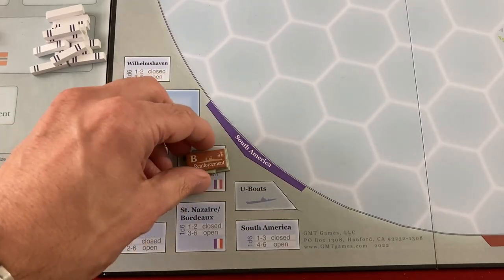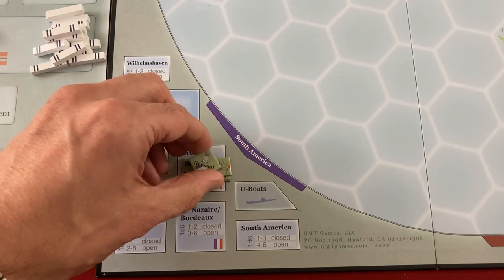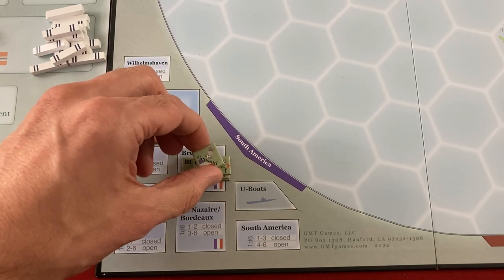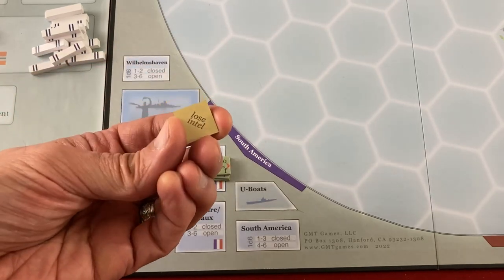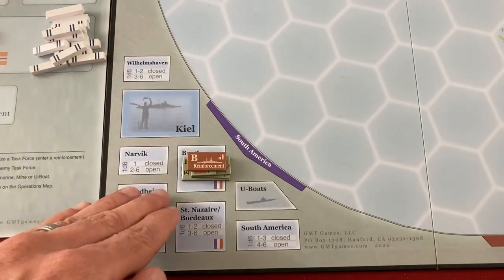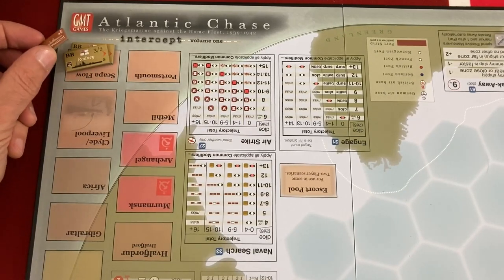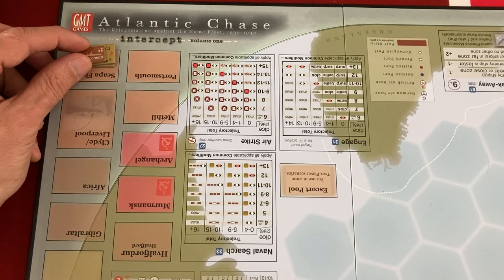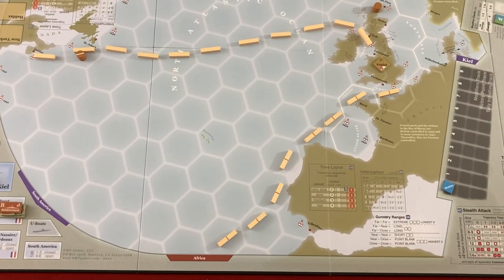I also have a few reinforcements I could potentially call in. In Brest, France, I've got a pretty powerful French group with a fleet commander who has special abilities — in this case, he can get rid of an intel token to protect one of my own task forces. But I need a successful reinforcement action to get them into play. I also have a couple of really powerful but slow battleships in that same Northern Britain spot, though I don't think I need them yet. The Germans start with nothing, but their actions will very quickly bring some ships into play — some convoys I might want to attack, some enemies that might attack me.